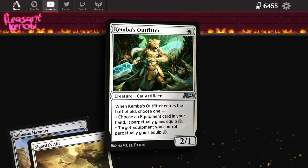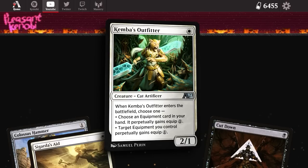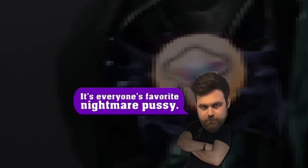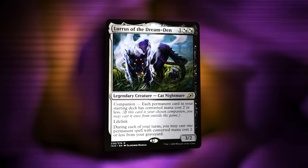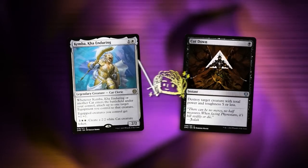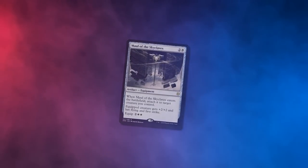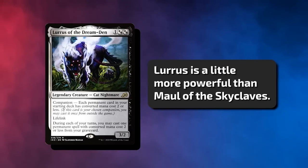Or you can do it to something already in play in the removal-spell situation where something died carrying a hammer. And then there's one more secret cat in the command zone — it's everyone's favourite nightmare pussy, Lurus of the Dream Den. It's essentially a way of allowing us to grind out if someone manages to one-for-one our threats. It's the reason I can't fit a three-of for a single copy of Sword of X and Y, or Sky Maul, because Lurus is just that little bit more powerful.